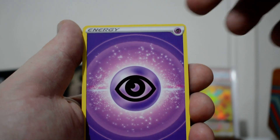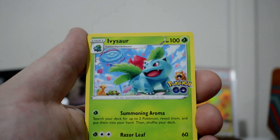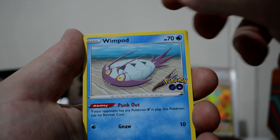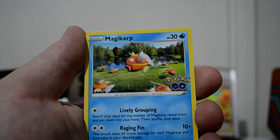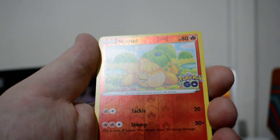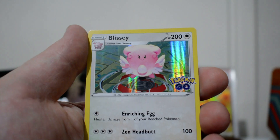Starting off with the final pack, we've got a Psychic Energy, Slowbro, Lunatone, Ivysaur, Charmander, Beedoof, Wimpod, P-Dove, Magikarp, a Reverse Numel. No Radiant Pokemon. And the final card for the opening — we have a Blissey Holographic.